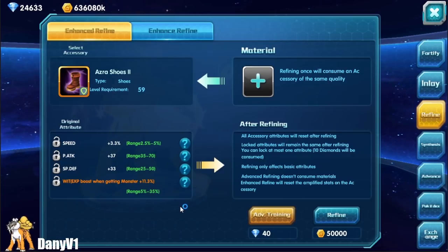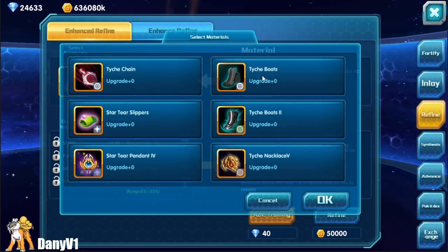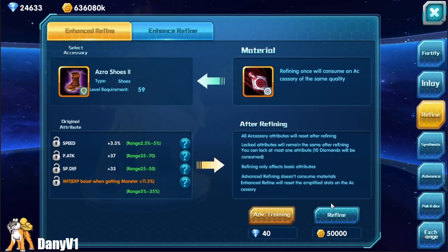As you can see, I can refine for diamonds. This is unlocked at VIP5. If you don't have VIP5, you need to sacrifice an accessory of the same rarity to be able to refine your gear.